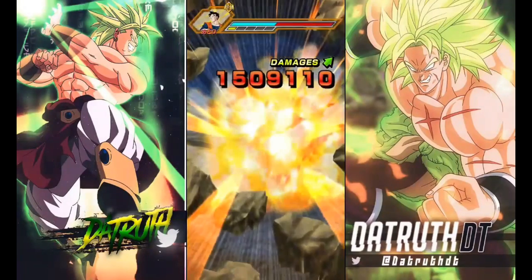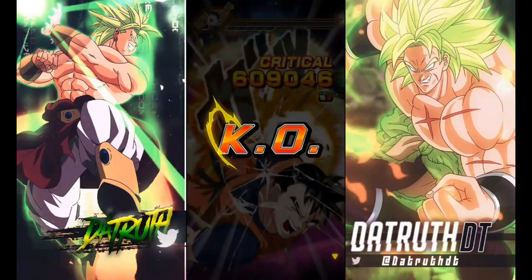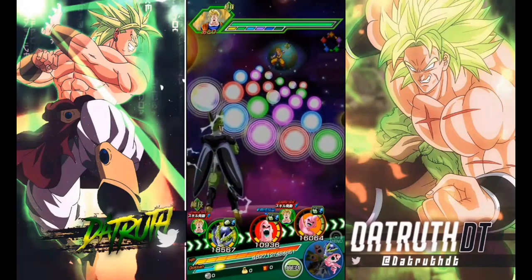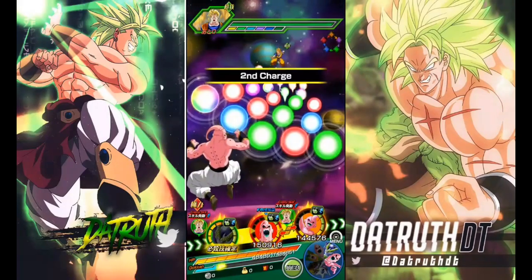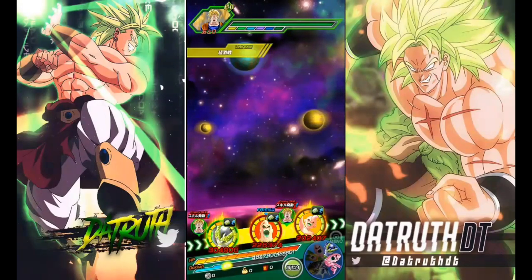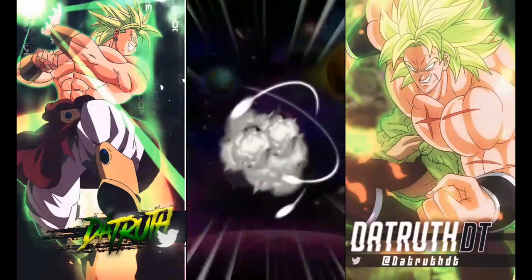He doesn't take damage — well, okay, looks like he does actually take damage there. But he has that extra ability that LR Gohan has, where he gets an additional ki per ki sphere. So even though he doesn't have links and doesn't really have a passive besides that additional ki per ki sphere, it's really giving him a lot — he's able to do a lot of damage. It's actually impressive.